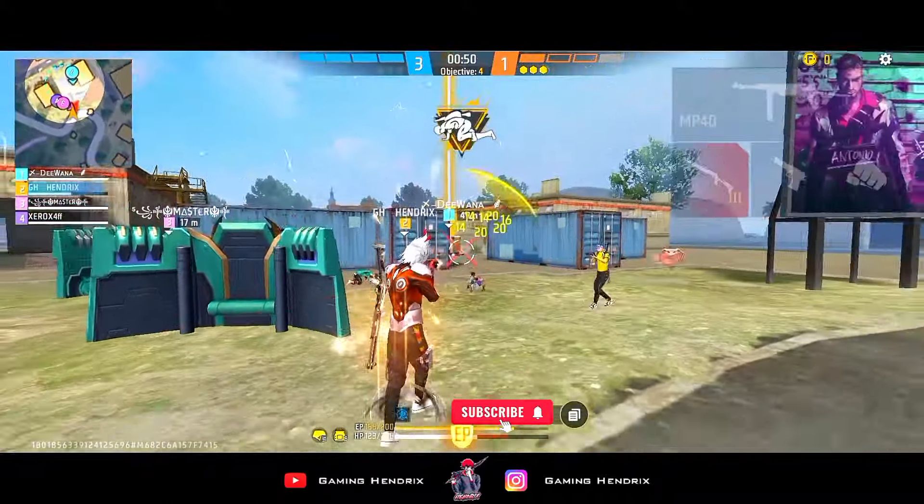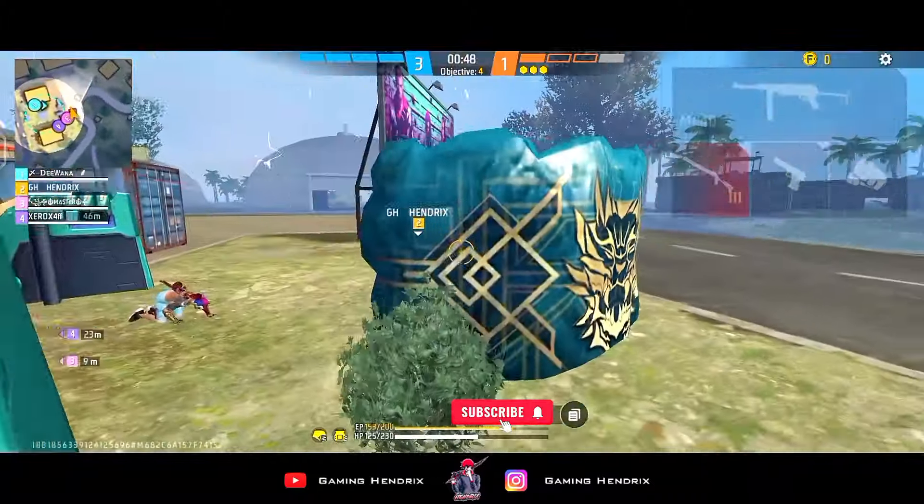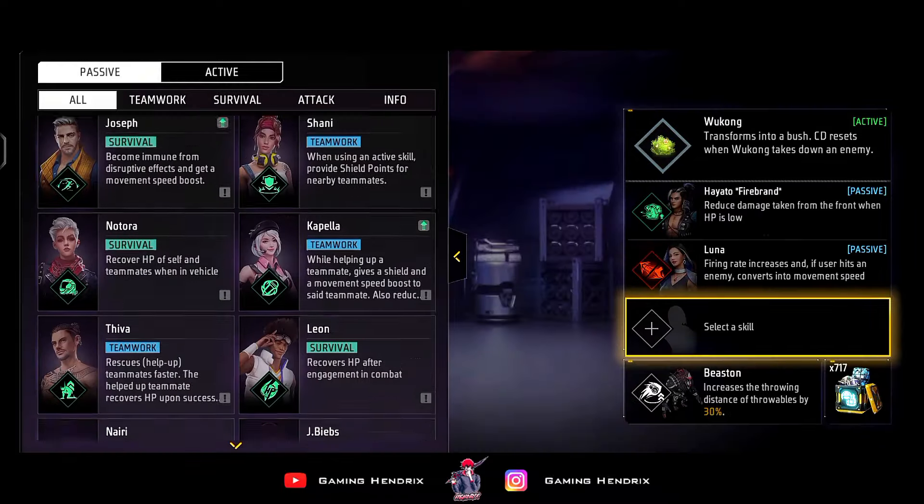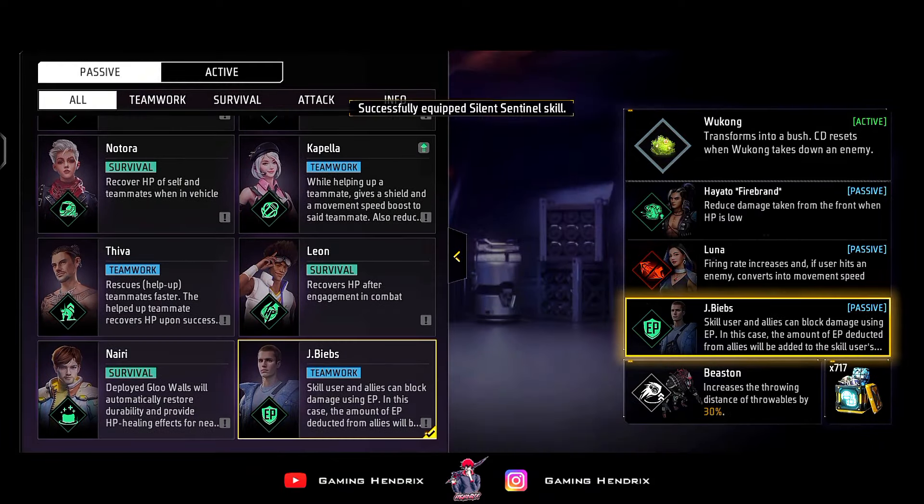If in your combination you use Luna, then you will have more damage on the enemies and more speed, which will help down the enemies. And in the last slot, you will use J-Beeps' ability which converts damage to EP, and you will block 12% of damage, meaning you will take 12% less damage.